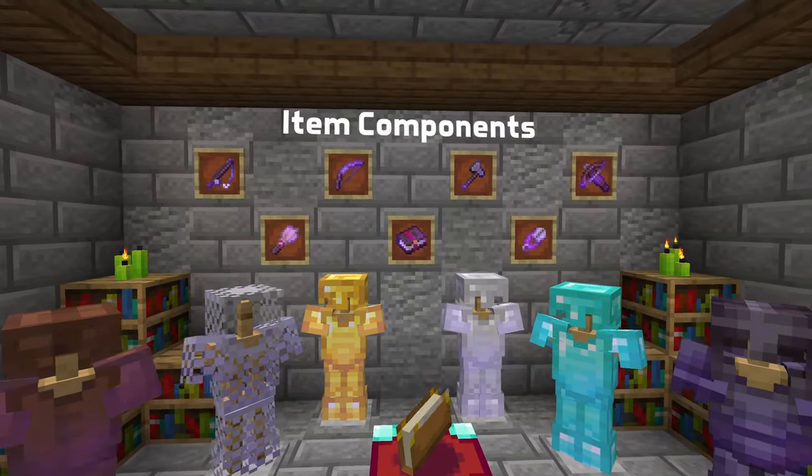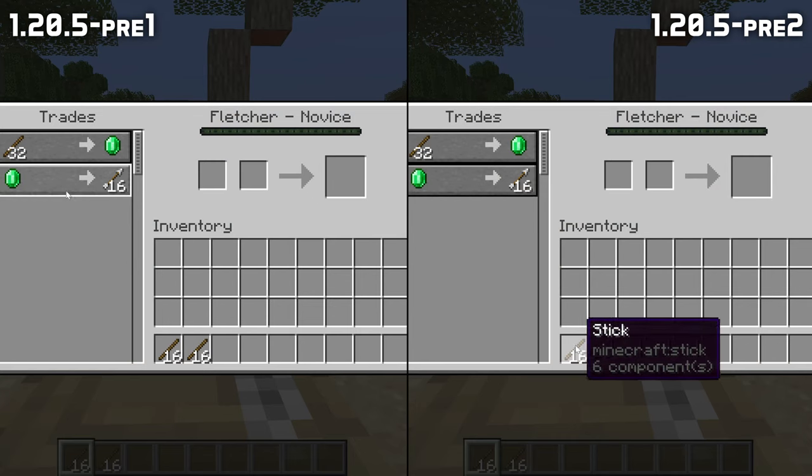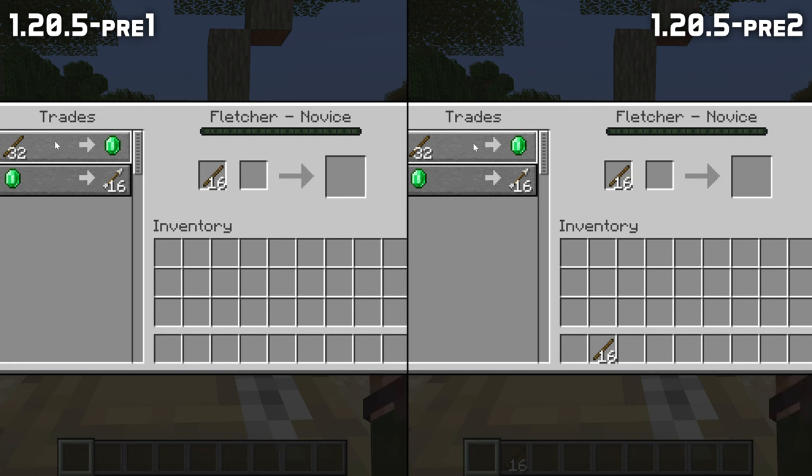For item components, trading with a villager who wants more items than is available in a stack with a custom max stack size no longer causes stacks to merge despite the size limit, deleting some of the items.